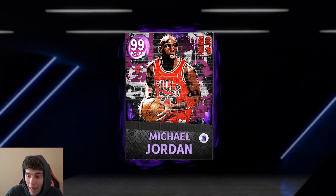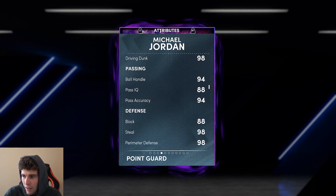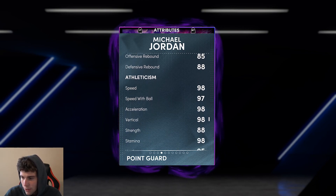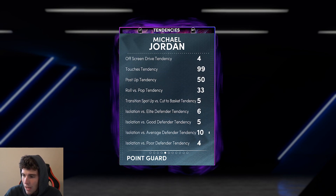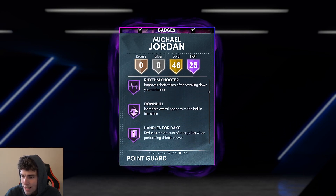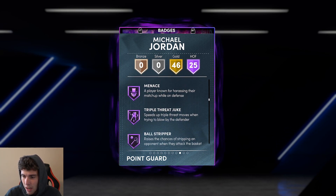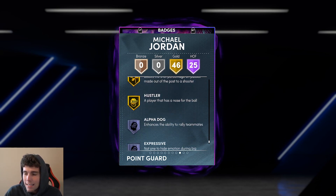Shout out to Belagian who pulled eight singles — god of MJ. Stats-wise: 94 three-ball, 98 driving dunk, 94 ball handle, defensively 88 block, 98 steal, 92 perimeter, good interior and rebounding stats, 98 speed, lateral quickness. Tendency-wise, great tendencies all across the board. 25 Hall of Famers including difficult shots, ankle breaker, hyperdrive, dimer, pickpocket, glance, quick chain, interceptor, intimidator, posterizer, handles for days, quick first step, dead eye, sniper, limitless takeoff, menace, and ball stripper — 46 badges on Gold.